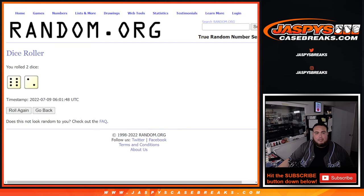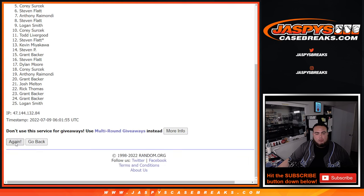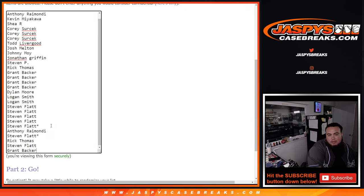Six into two, eight times. Good luck - top five get extra spots. One, two, three, four, five, six, seven, eight - boom! Anthony, Steven, Rick, Steven, and Grant, you guys win five extra spots for yourselves. That's one, two, three, four, and five. Perfect.